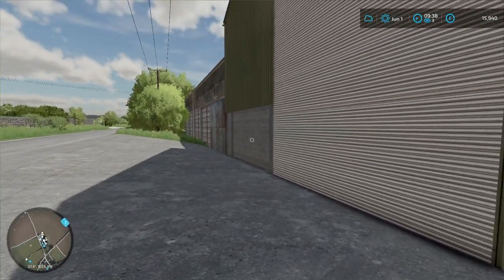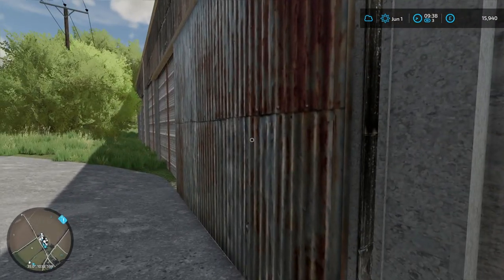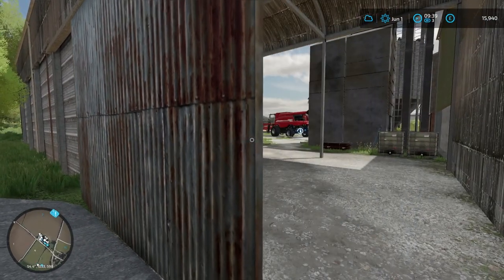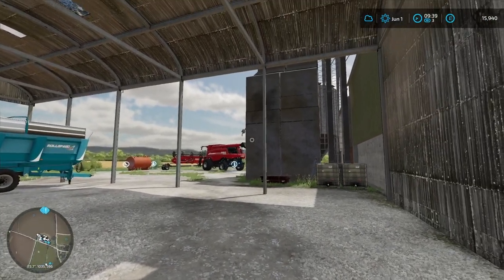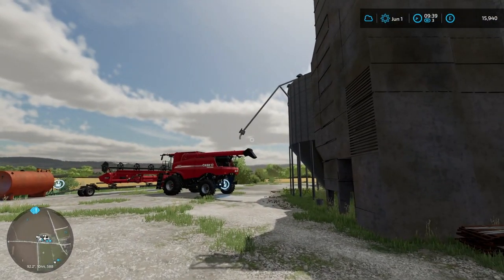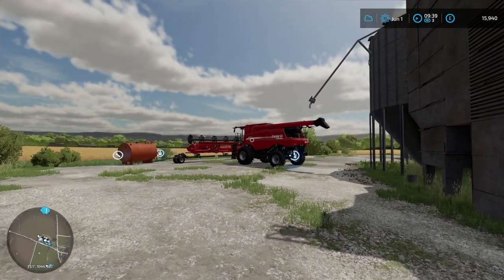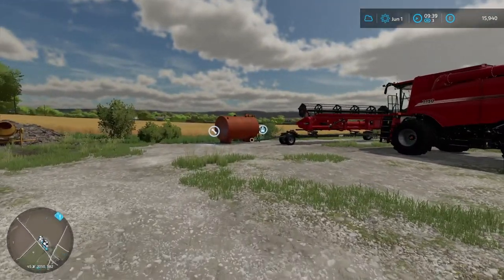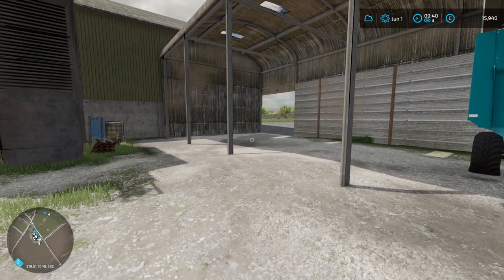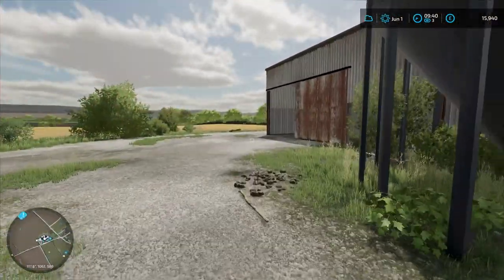And then we do have a very nice cut through here which cuts back through to our load point for our grain. We have our diesel tank just sitting here as well. So that is the main farm — I will see you shortly at the next part of the farm.